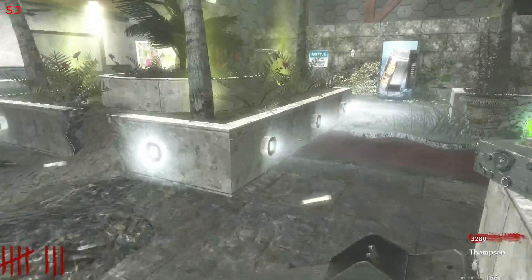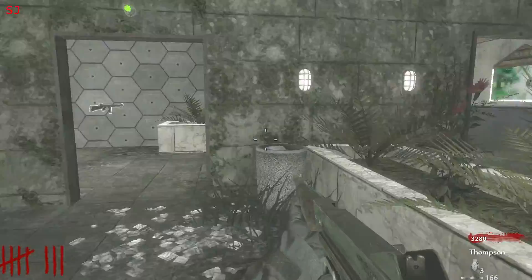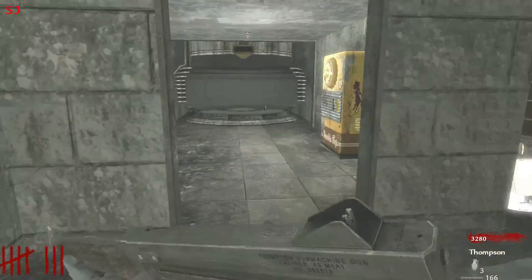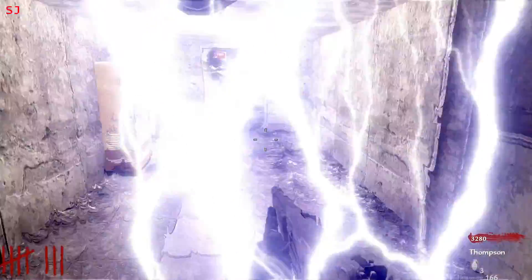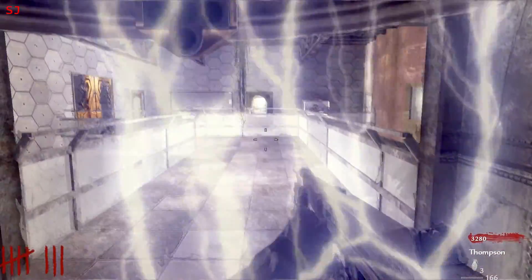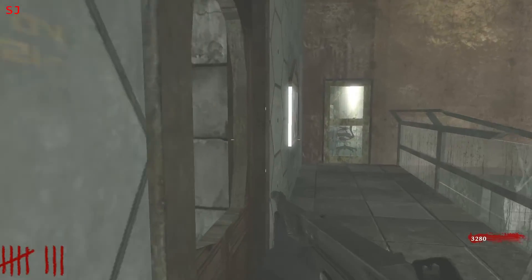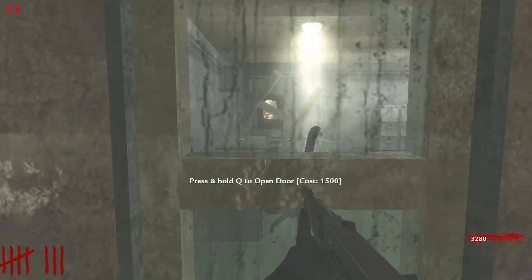Well, that door was 1500, wasn't it? So we're good for that one and maybe another one for the same amount of points if we find one. I don't want to waste my money on double tap at this point. I'd rather get jug when I find it. Okay, so let's open this door and see what's in this room here.